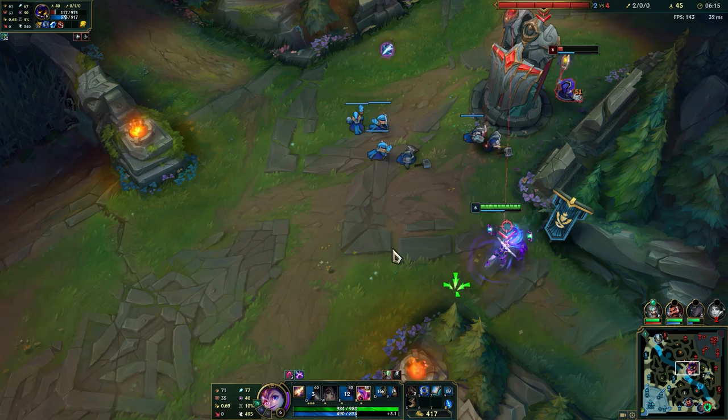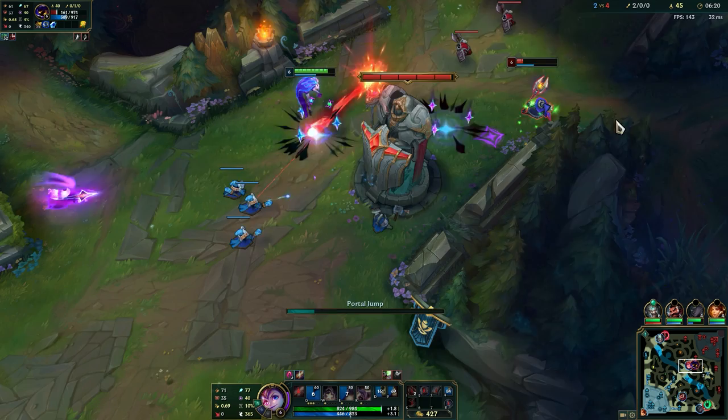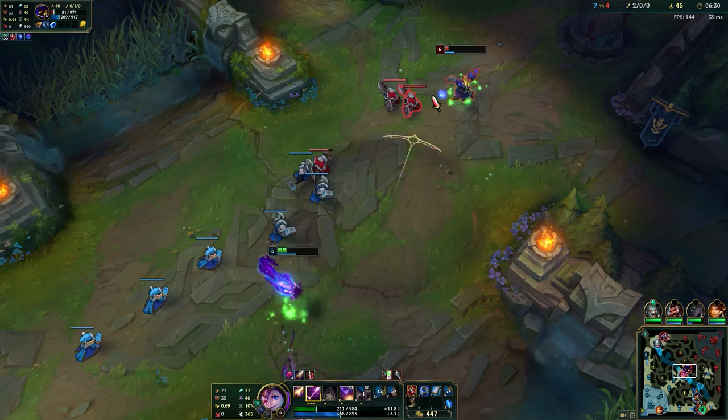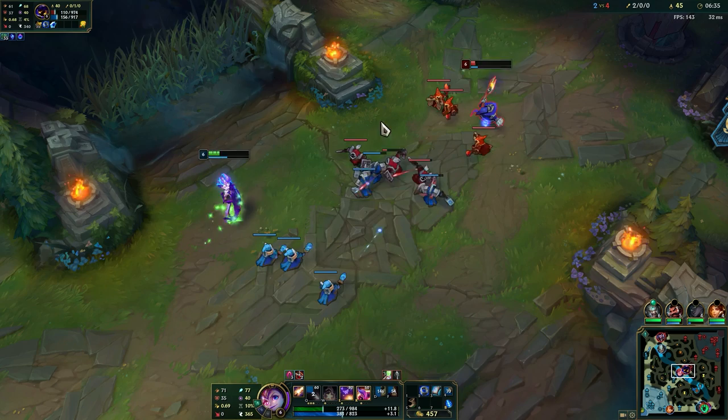Oh, he leveled up. I guess I could have killed him here. This guy is going ham - we got the flash and all that. I need to watch out as well, I'm also low HP. He does not have flash, but I have the mana.